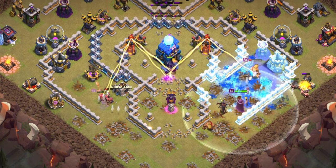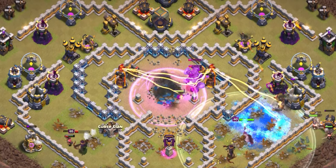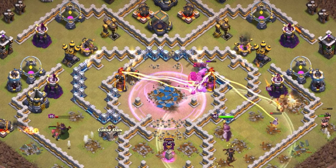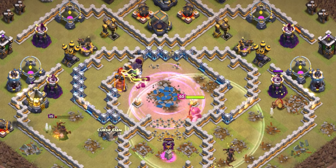We're going to drop this rage spell to help them get to the town hall and any other buildings if possible. The multis are able to take out one building, and they should be able to take out the second one with the help of the yeti mites and the rage spell.